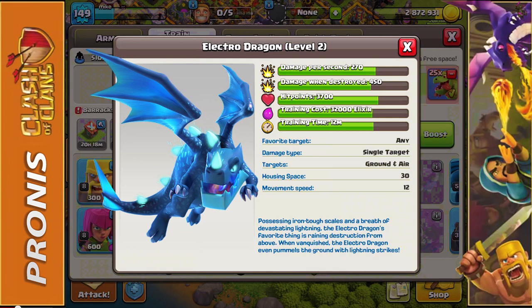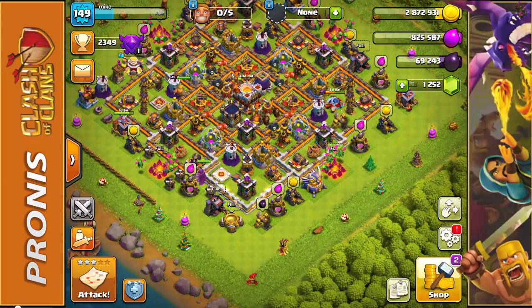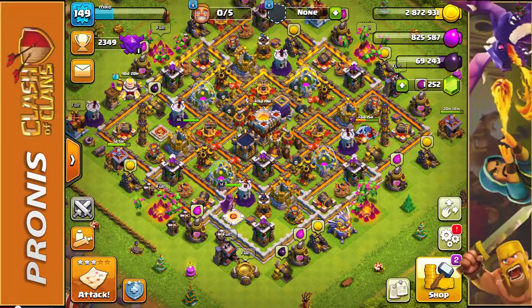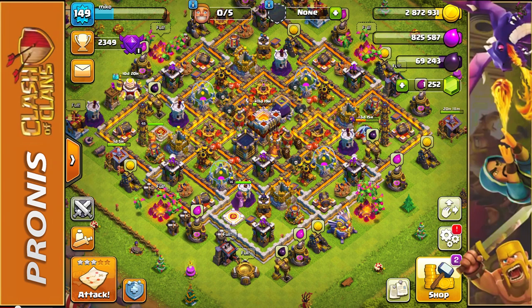His lightning bolts are going to actually jump between 3, 4, or even 5 targets — I believe 4 or 5 is the max. On my base, when I'm attacked by Electro Dragons, they're able to do quite a bit of damage. You can see just how close all of my defenses are on my map, which is why Electro Dragons do so well against me.